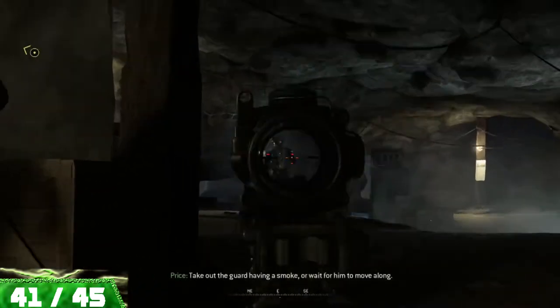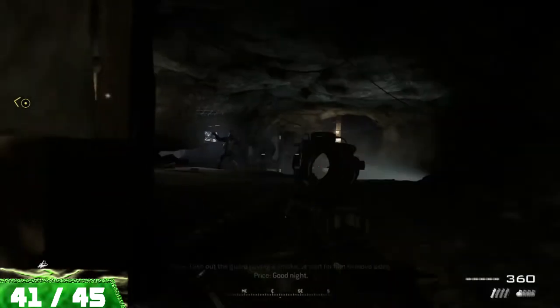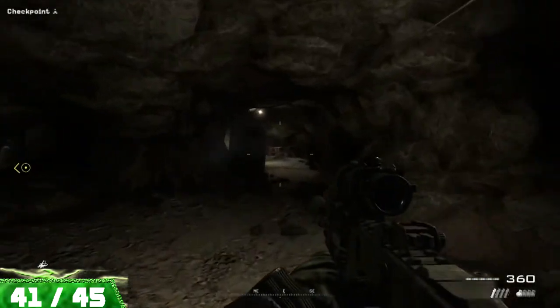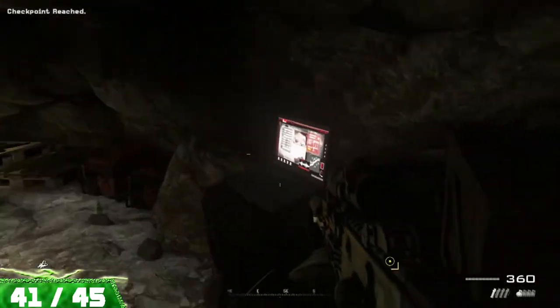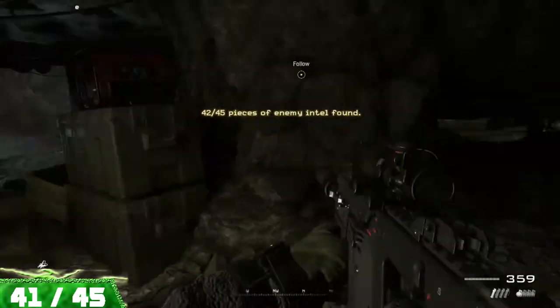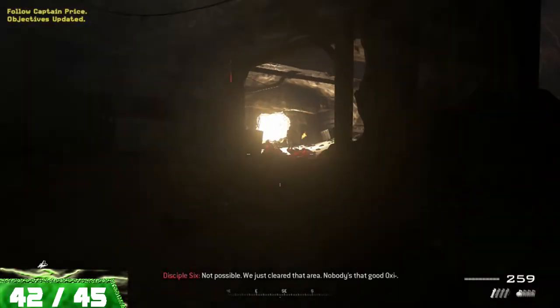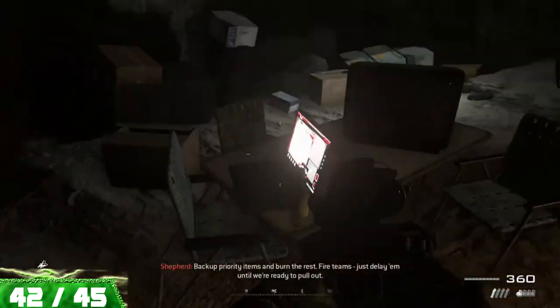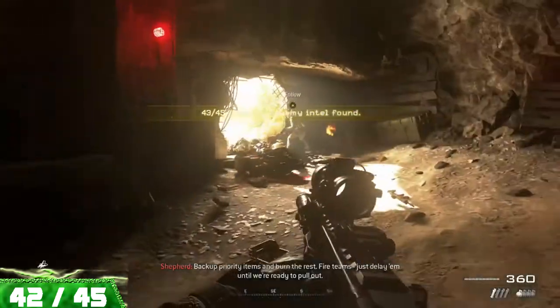There are four collectibles on the mission Just Like Old Times. The first one is right at the beginning — as you head into the cave system, let some guards walk by, then take out that guard who's smoking and head to his right to grab this piece of intel. In the next area, you'll make your way through a steam room and get attacked by a bunch of enemies, and before heading through the wall, make sure you turn to your left and grab this piece of intel.